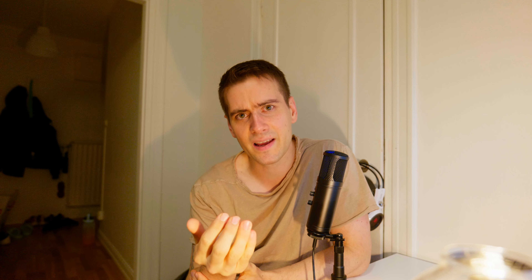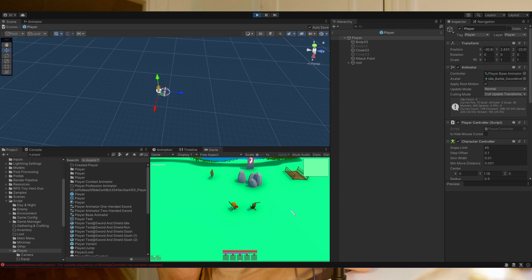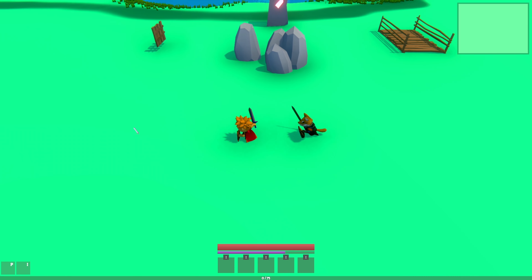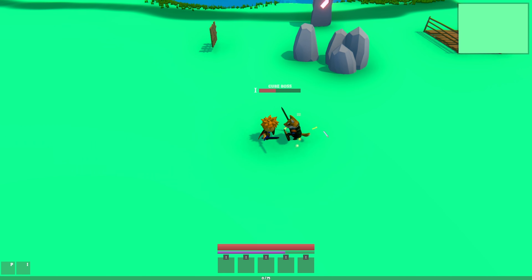It feels really good to nearly have finished the combat system, so it's gonna be much easier to add more combat to the game now. I also fixed it so when we are attacking, the player is going to stop — it's locking the movement. So you can still rotate and attack around, but you cannot move the character. I still have a little bug with the animation, but I think that's gonna be a quick fix.